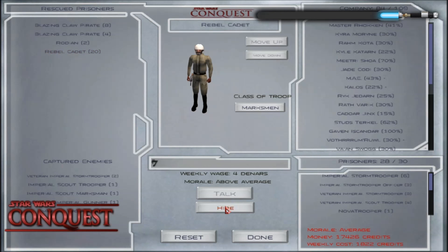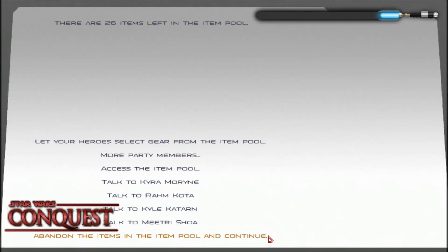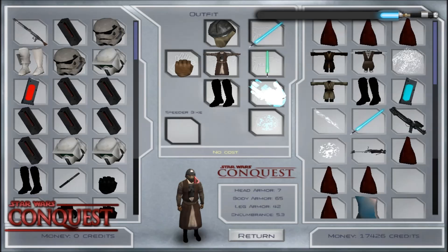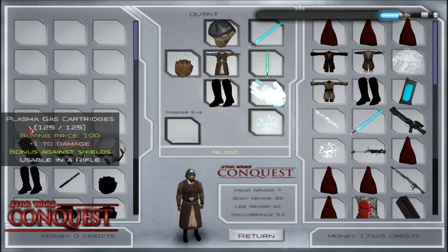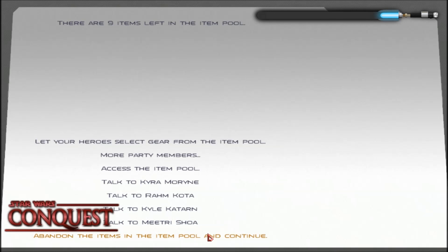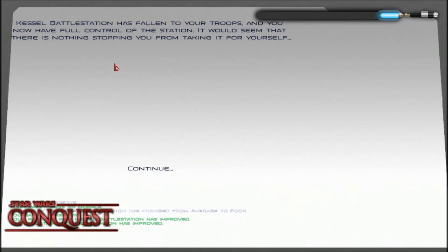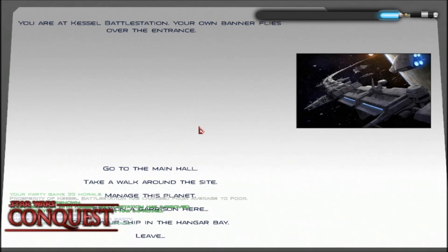I'll take all the rebel cadets and five veteran stormtroopers to fill my party. Let's access the item pool. I'm surprised it gave that to me — I wonder if the enemy general fled or something. The garrison was about 110 and that's roughly what we defeated, so it's fallen to my troops — yeah, he ran away. Wasn't he the one saying we were out of our minds for attacking it and that he would never surrender? I find that kind of funny.